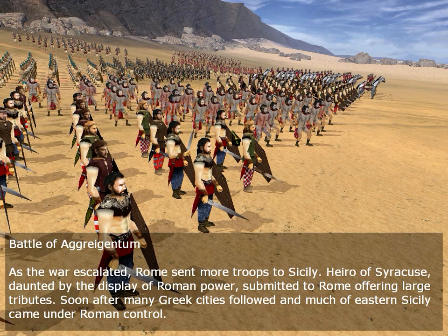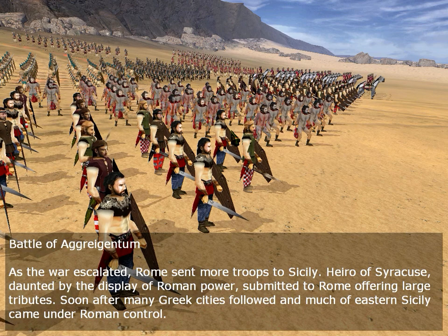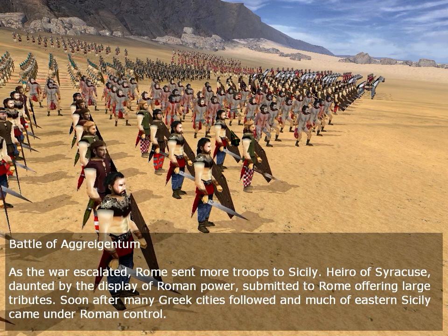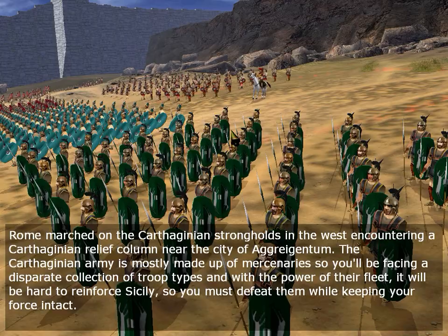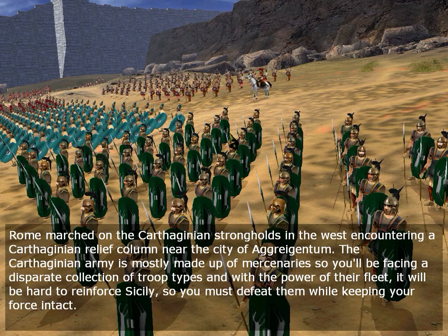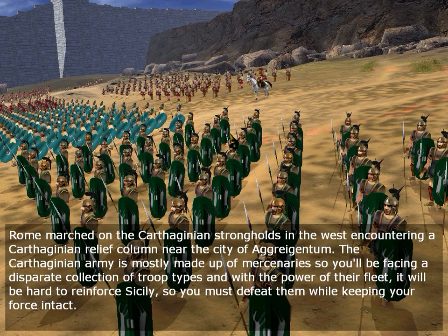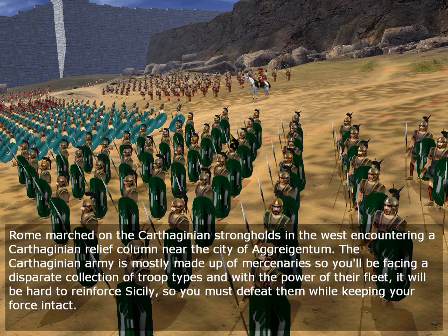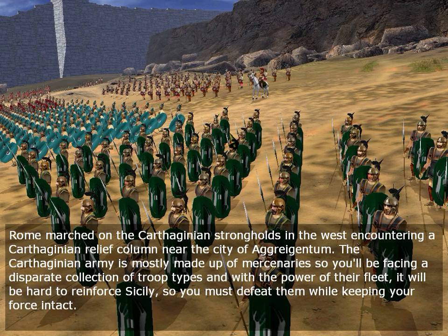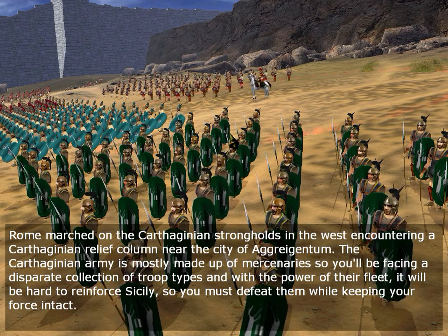Battle of Agrientum. As the war escalated, Rome sent more troops to Sicily. Hiero of Syracuse, daunted by the display of Roman power, submitted to Rome offering large tributes. Soon after, many Greek cities followed and much of eastern Sicily came under Roman control. Rome marched on the Carthaginian strongholds in the west, encountering a Carthaginian relief column near the city of Agrientum. The Carthaginian army is mostly made up of mercenaries, so you will be facing a varied collection of troop types — you must defeat them while keeping your force intact.